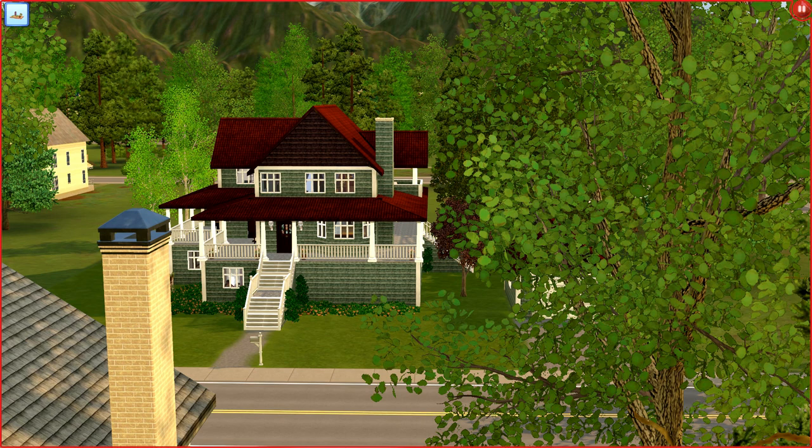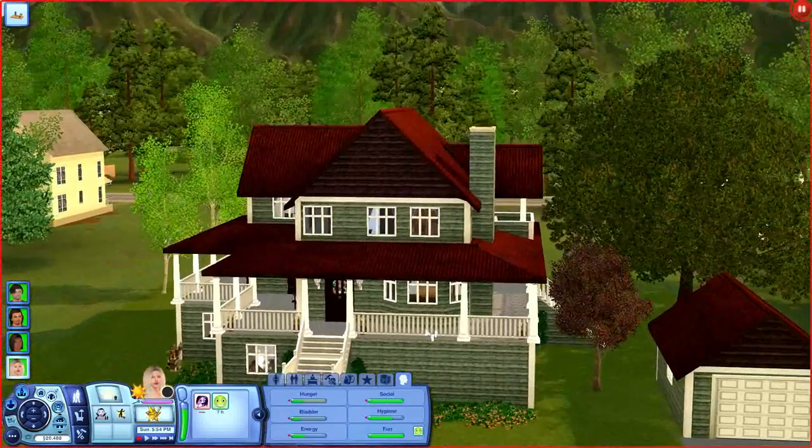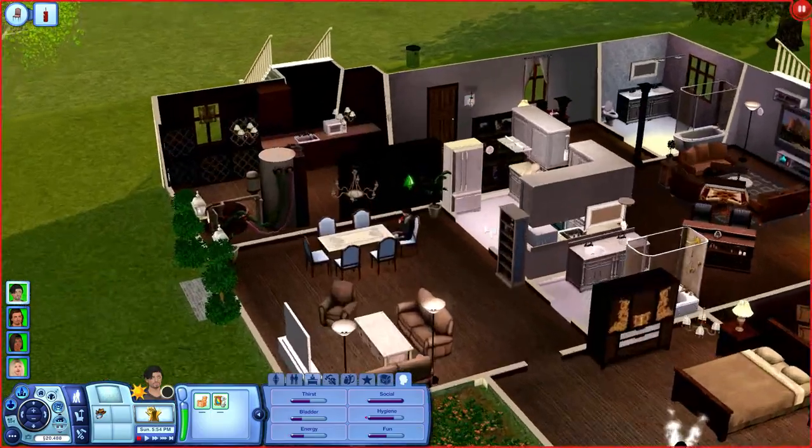Let me introduce you to our family. We're focusing on four different sims, all different supernatural beings — I'm super excited to see how they all live together. This is their house. I downloaded it from The Sims Resource; it's easier that way because you get all the furniture sets too — pro tip. Apparently this house is inspired by the TV show Supernatural. I've never watched it, but it fits in nicely and it's big enough for everybody.